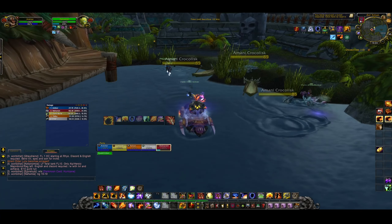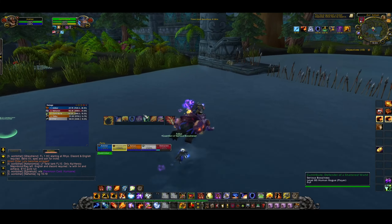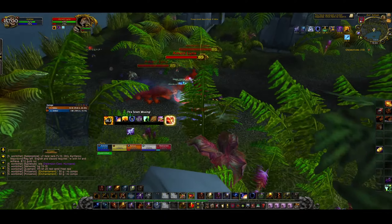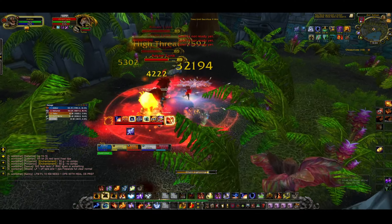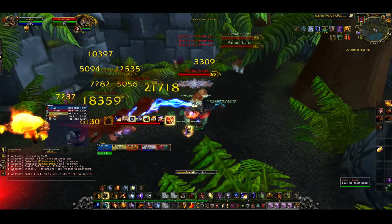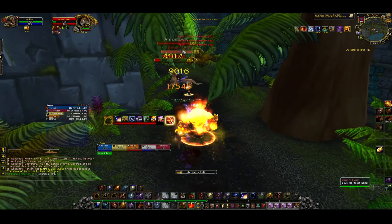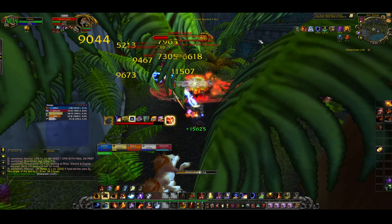We do a little skip here using Path of Frost from the DK to run over the water, saving the pack on the left. There are stealth tigers in this area — I told the tank to just go as fast as we can. They don't hit hard, he's well geared, I can cast while moving, and the other two are melee so we just pump through. My chain AoE damage on three or four targets is just absurd here. We move through at a good pace.